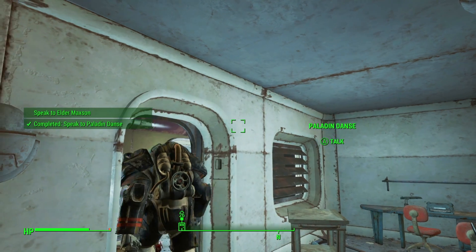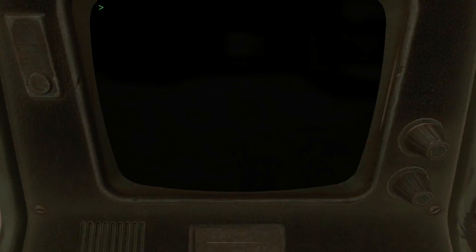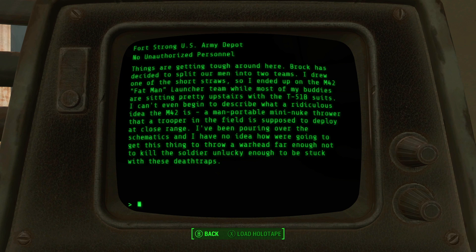Speak to Elder Maxson. Bravo Team Testing Terminal — let's see what these people were writing. Report 1: Things are getting tough around here. Brock has decided to split our men into two teams. I drew one of the short straws, so I ended up on the M42 Fat Man launcher team, while most of my buddies are sitting pretty upstairs with the T-51B suits. I can't even begin to describe what a ridiculous idea the M42 is — a man-portable mini-nuke thrower that the trooper in the field is supposed to deploy at close range.